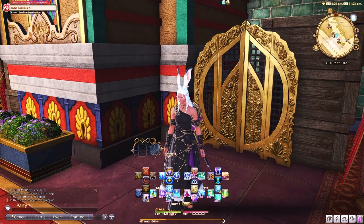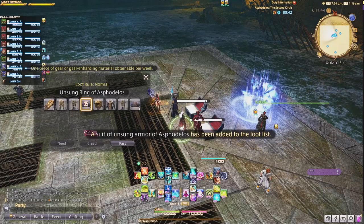When I roll in the Pandemonium raid, I usually roll need on the accessories and greed on everything else. I'll wait to see what number I get on accessories first. If I get a high number, I'll pass on the first few things as the loot goes from left to right.